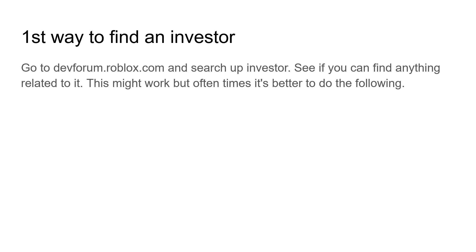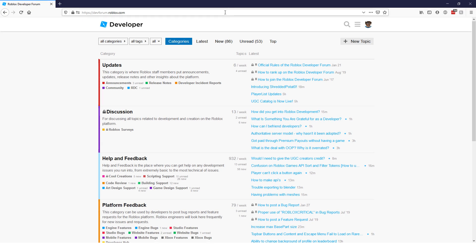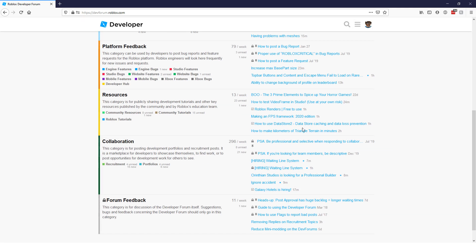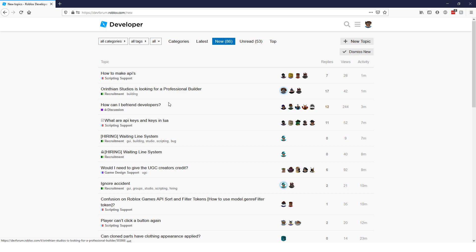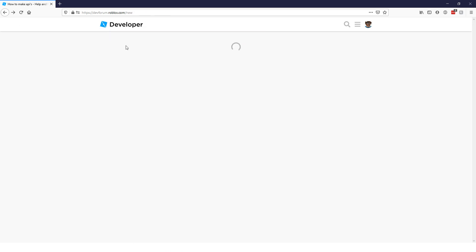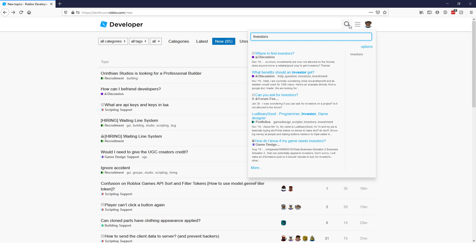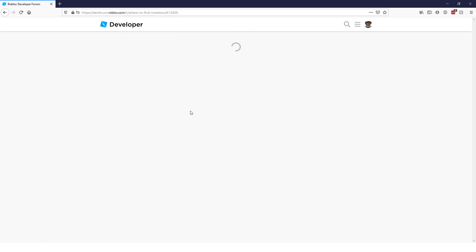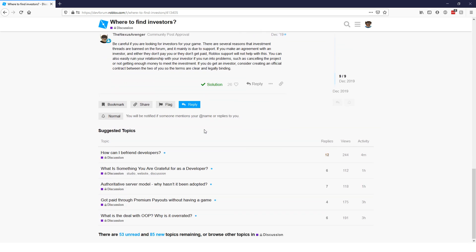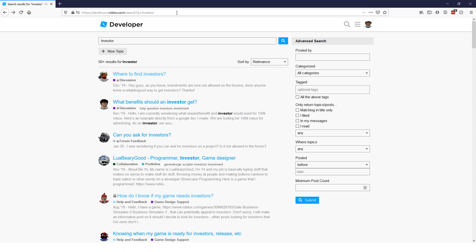The first way to find an investor is to go to the Dev Forum. If you don't know what it is, it's a forum made by Roblox themselves at devforum.roblox.com. You can interact with other devs, hire people, and learn new things. You can look up 'investor' or 'investors' and you'll find a bunch of threads about it. Sometimes you can find someone there, but this isn't probably the best method.